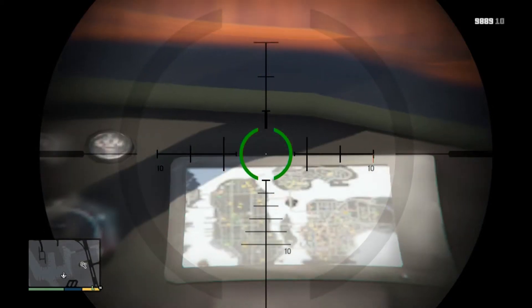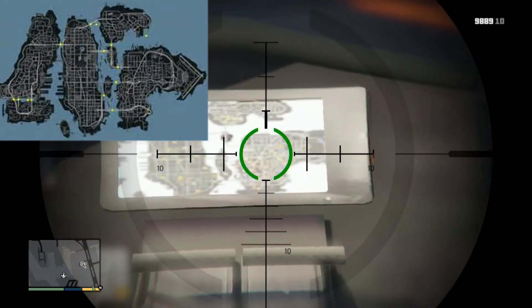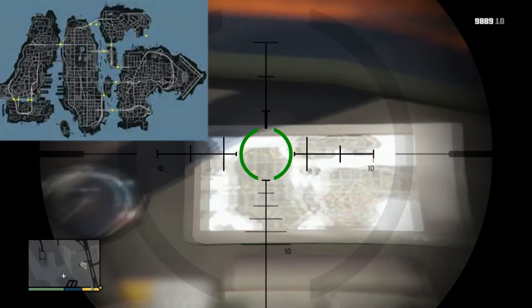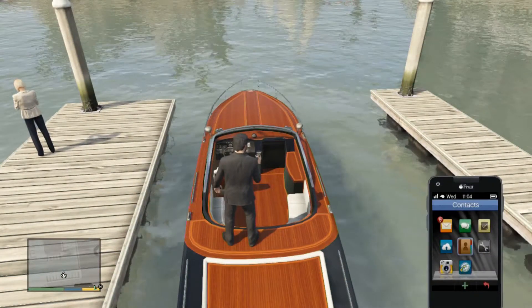Now, some of you might be thinking that that looks nothing like GTA 4, but it 100% does guys. That is definitely a map of GTA 4, and you can find other maps of Grand Theft Auto 4 around San Andreas — for example, I think there's one on the wall and one on the flag.